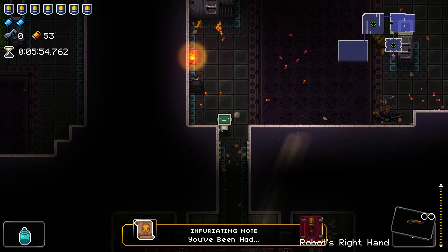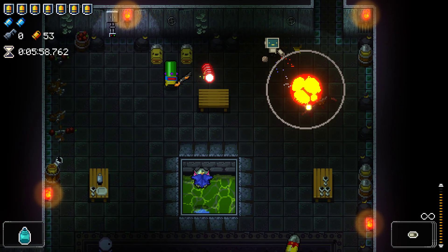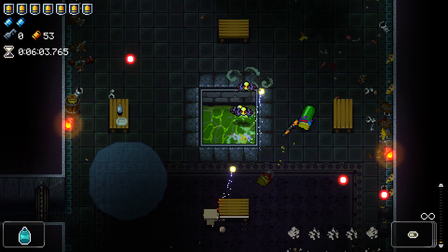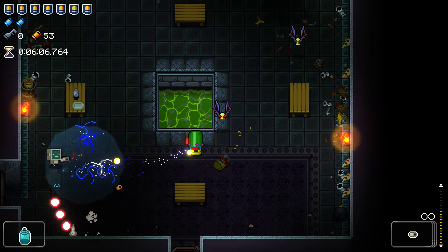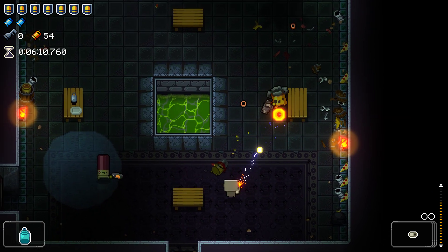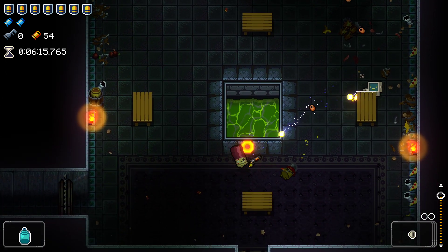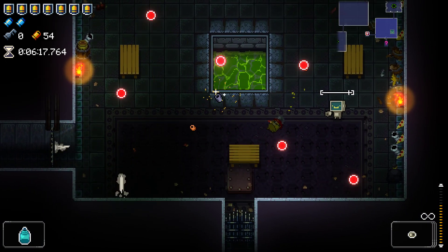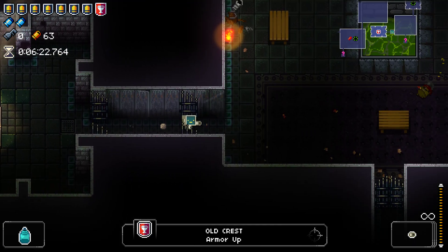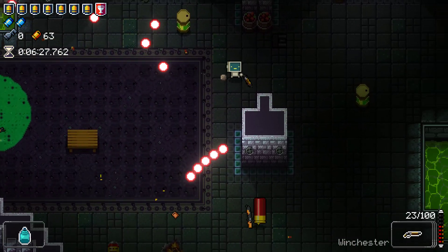We've got an Infuriating Note — that's fantastic. You may think why am I excited about getting an item that does nothing? We need to get these Infuriating Notes to tick off the list, because they need to be unlocked so we can actually go down to the rat floor. I'm also going to take this here just because it is a free piece of armour — a lot of people forget about that.